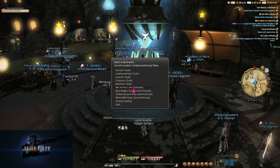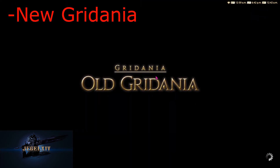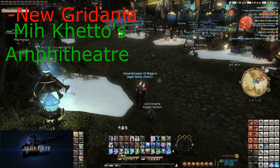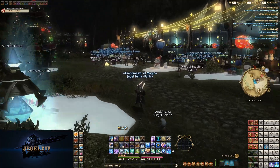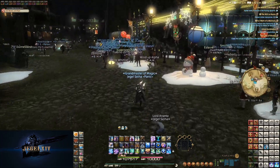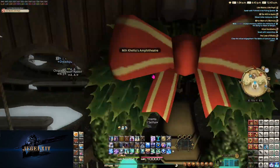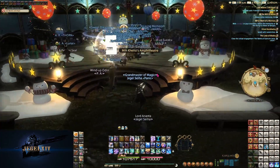So let's start out by heading to New Gridania, and then we're going to use the Aetherite to teleport to Makedo's Amphitheater in Old Gridania — that's where our quest giver is going to be, just like it was last year and the year prior. You'll see it's kind of set up for the Starlight Festival with all the decorations as usual, and it looks fantastic.